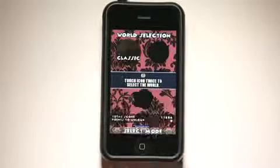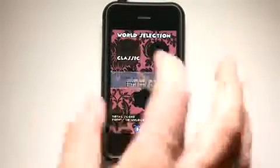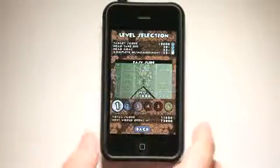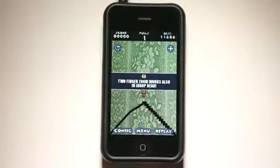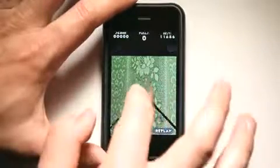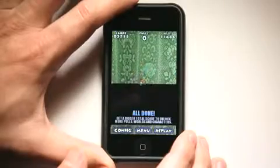We're going to do Normal — now this game is actually really hard. There's a certain amount of damage you need to cause before you can move on to the next level. So let's go to Classic and play Classic. Start on level one. I could two-finger zoom, I could do whatever, but I only have one pull or one touch to fling my little character in some direction and cause as much damage as possible.